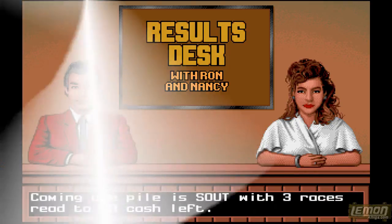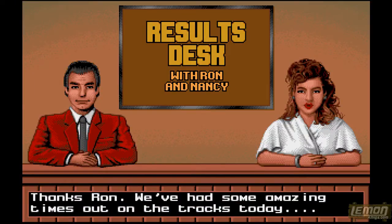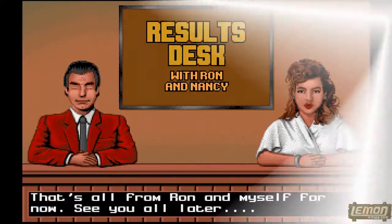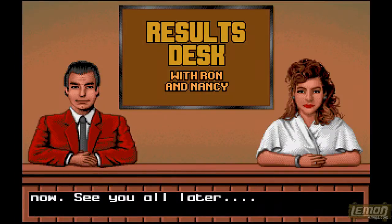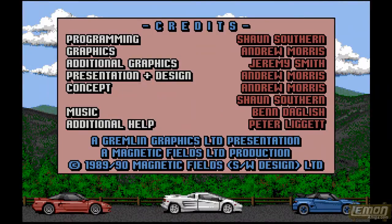The game opens with a very polished introduction sequence featuring two newscasters who will literally tell you the high scores in this game, and so if you leave the credits to roll they will usually list the high scores as well as the fastest times on each track. If we leave the credits to roll even further, then we can see the in-game credits along with the above average titled music.